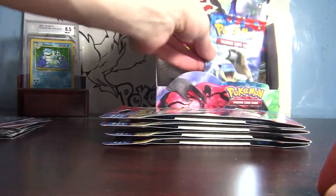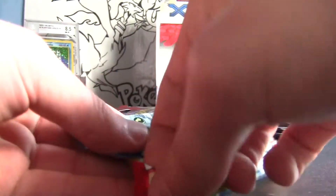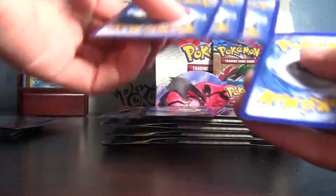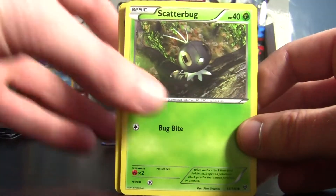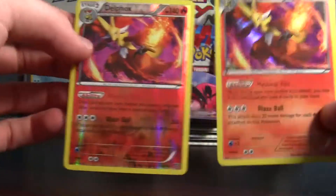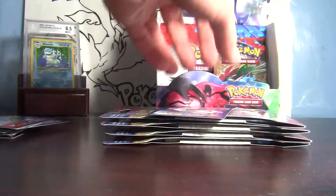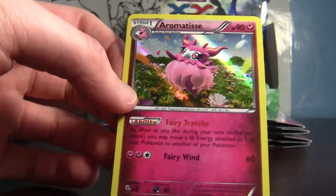Blastoise pack — one of the last ones, got one more after this which is the Venusaur pack. Thanks so much for watching — if you've watched all the parts so far, and also thanks if this is your first part. We've got Bunnelby, Sandile, Voltorb, Skiddo, Scatterbug, Dodrio, Whirlipede, Team Flare Grunt. And the reverse holo — wow, another Delfox! Reverse holo two in a row, I like that a lot.